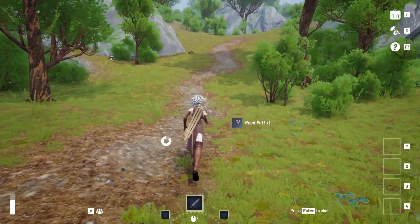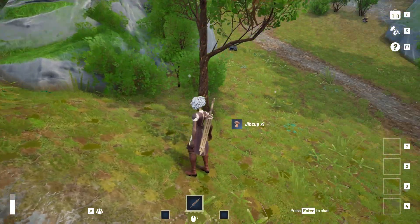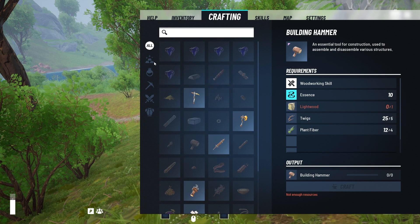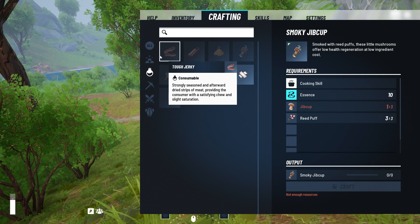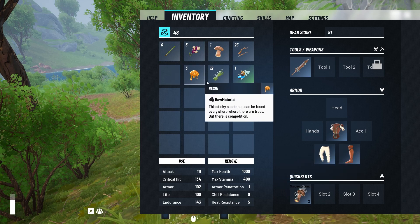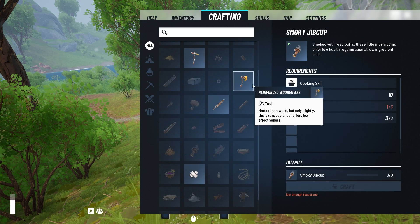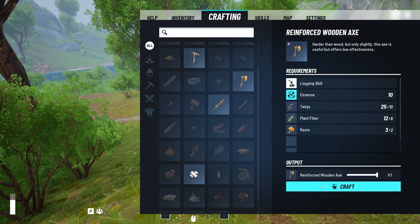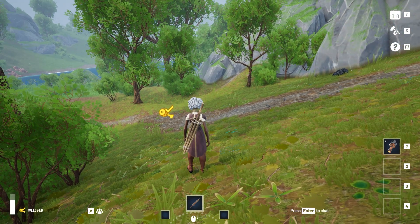There we have trees and there we have our jibcup. We'll need a few more to craft ourselves the smoky goodness. Now that we have all our ingredients, it's time to craft some food. Just pick the food category, select how many we want and done. Let's check our inventory — into the quick slot for easy access. Additionally, we found resin, some plant fiber and the dubii, which is of a higher quality, indicated by the green background. We already have what we need for the axe, but we should eat our jibcups before foraging for new materials.